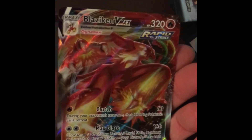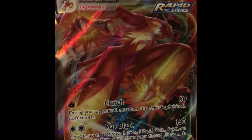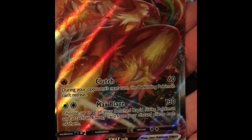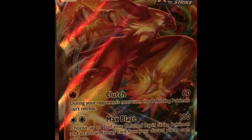It looks like an interesting card. Blaziken VMAX HP 320 Rapid Strike. It looks pretty. I like the foil — that foil's pretty cool.